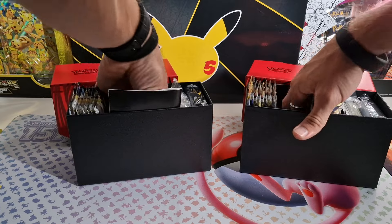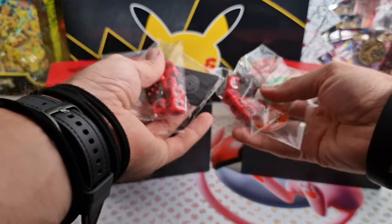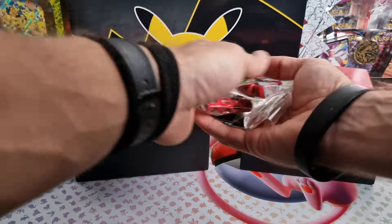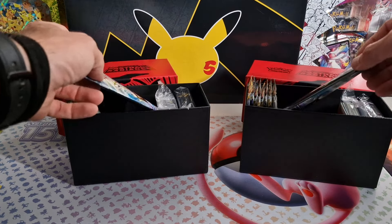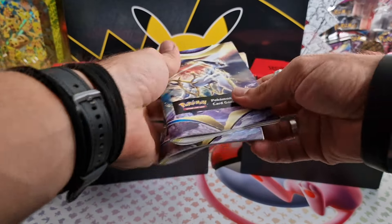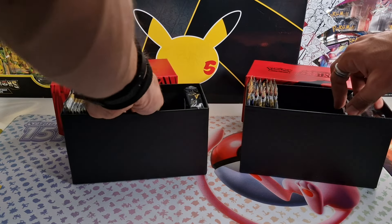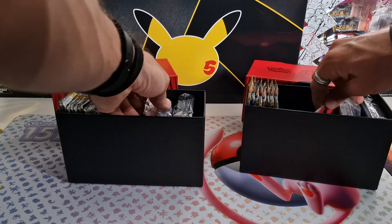Alright, so we got some accessories again — right over here, some coins, some damage counters. Let's put that to the side. Got a rulebook, game rules, nothing too special. We got the dividers over here.